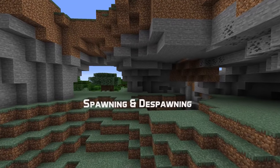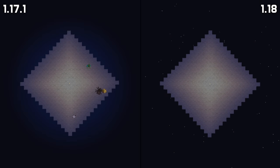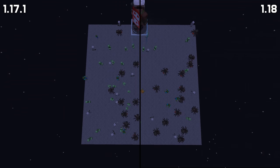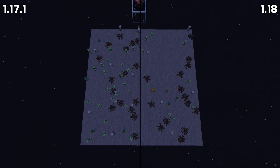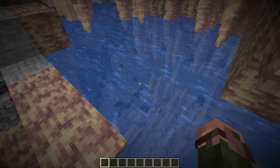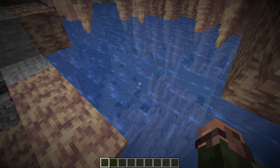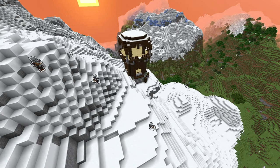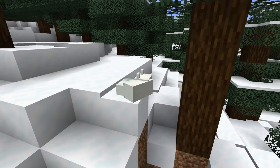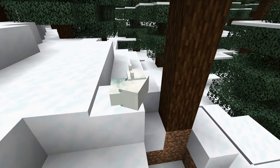Now let's get into changes to mob spawning. Monsters now only spawn in places where the block light level is zero. Skylight still works exactly like it used to. The maximum number of monsters spawned is now tracked per player instead of globally, meaning you won't get more monsters if there are players on a server but only one player is near a spawning area. Drowned can now spawn both in warm ocean biomes and in aquifers inside dripstone caves. Pillagers can now spawn on snow. Goats now only spawn in the new mountain biomes, not in windswept hills. Wolves and rabbits can now spawn on snow blocks, and foxes can now spawn on podzol, coarse dirt and snow blocks.